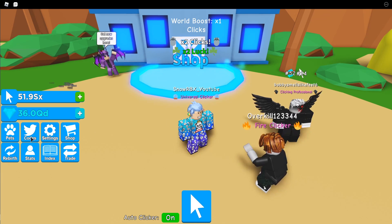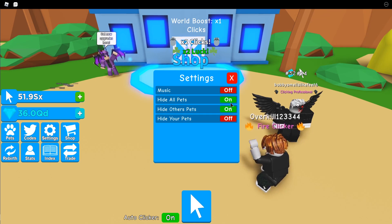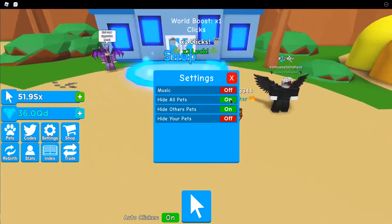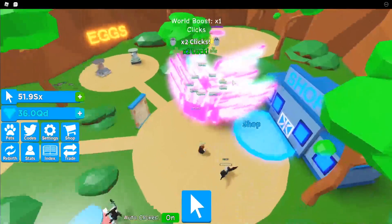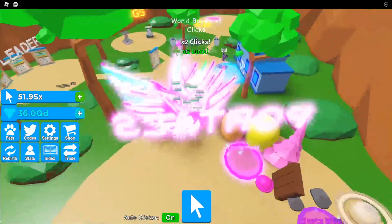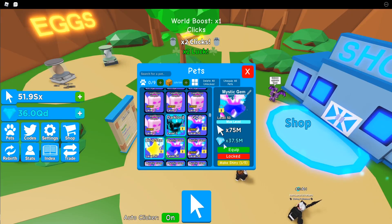My original pets are all Party Gods because that's what I hatched — not a bad pet, but this is really insane. I think I need something to wake me up! Here's my full squad now. I love that the Mystic Gem is always at the back, kind of like he's the leader. The Mystic Gem I borrowed from Overkill — that's the bacon dude dancing there.